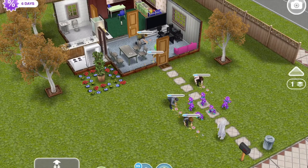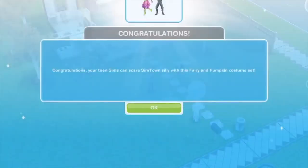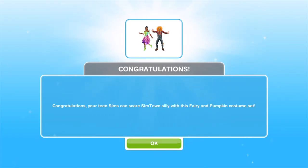Here we've got a couple of sims collecting candy. If we just speed a few of them up, we get 6 every single time - we're getting 6. And there we go, we have completed this part of the quest. Congratulations! Your teen sims can scare Simtown silly with this fairy and pumpkin costume set.